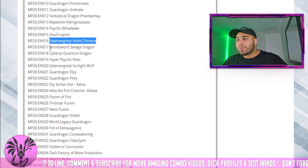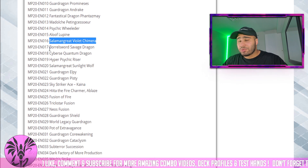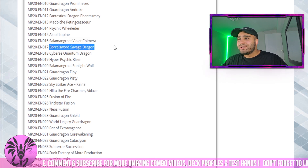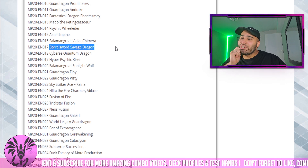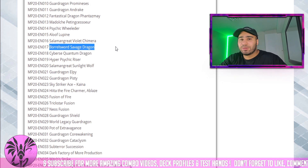Violet Chimera — I wouldn't play this as a Super Poly target. The Predaplant Chimera and Earth Golem Atdignis are better. This is a meme. Shoutouts to Edipat. Borrel Sword Savage Dragon — the card is actually Borreload Savage Dragon, but yeah.